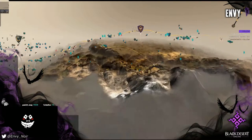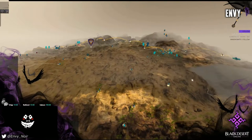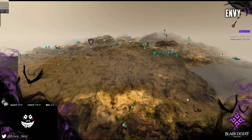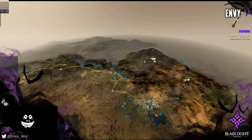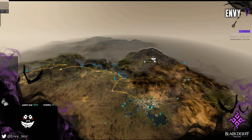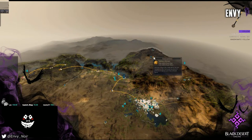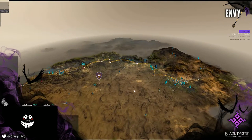Grind spots in the desert include Nagas, Crescents, Fogans, and Pilaku. There are also two random portals that can take you into Hystria Ruins or Ackman — I've done videos on Ackman. There's also Sulfur Roundworks, which just got a buff in Korea: they increased mob density and possibly changed something else. Classes that can clear fast — Musa, Ranger, Sorceress, Zerker — are going to love it up there.